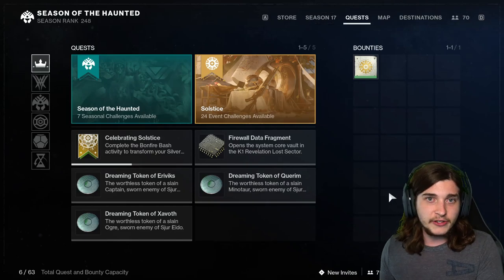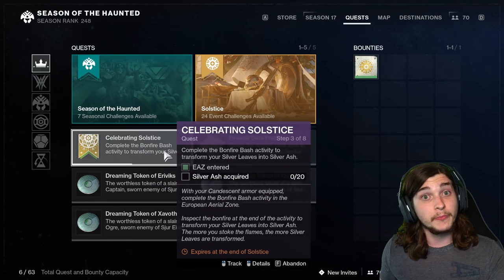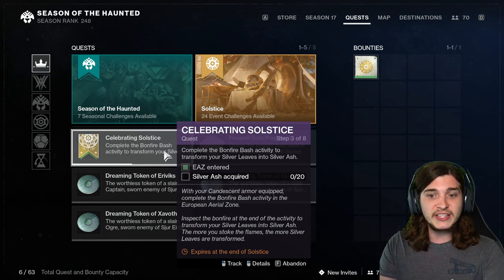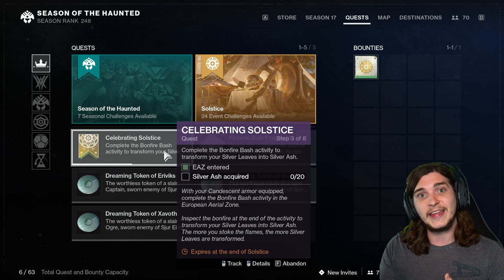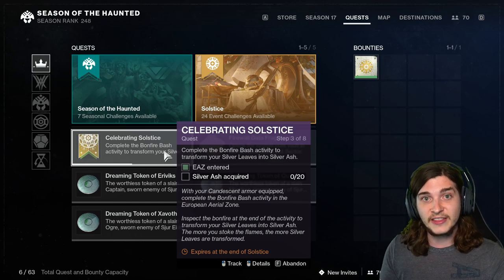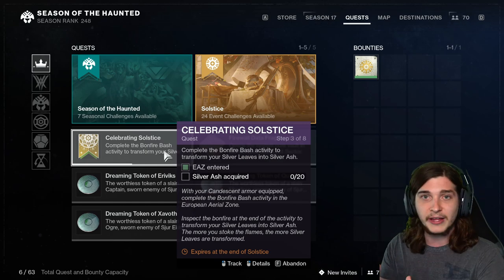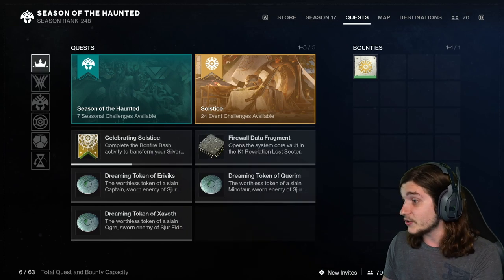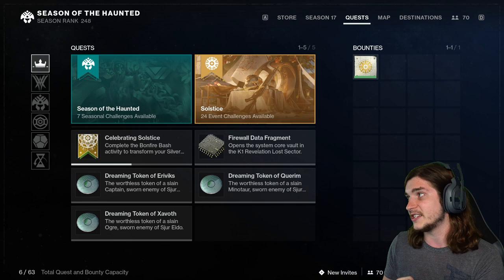Hey everyone. The second and third characters for Solstice have been bugged for most people. What happens is you get to the third step of celebrating Solstice, you get the Silver Ash from the EAZ, but it will not complete this quest. It's been really bugging me, but luckily someone on Reddit figured out how to fix it.